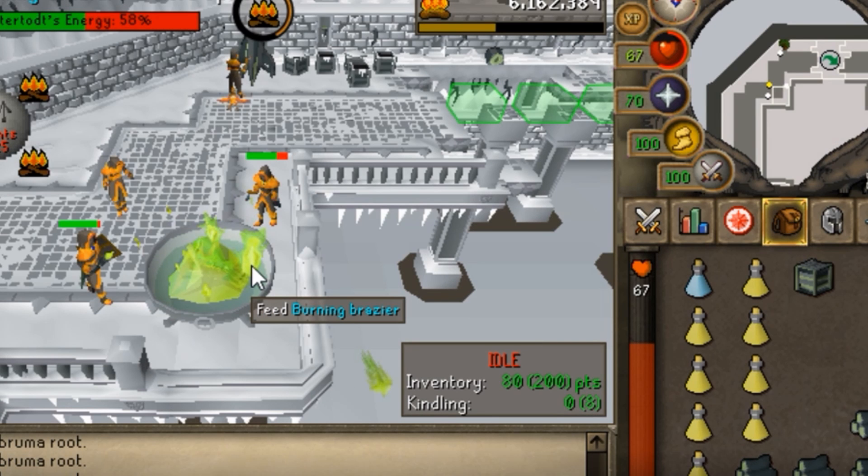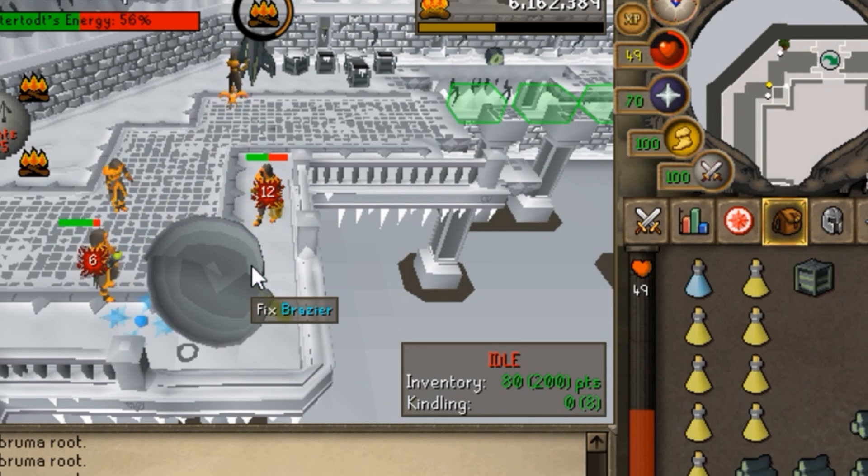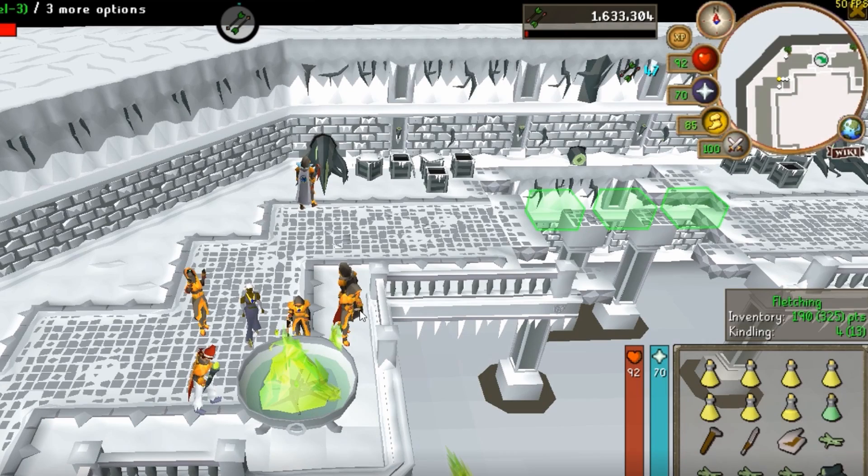Now I want to show you what happens when the brazier gets broken. Here's a clip from a random game where the brazier broke. Watch the snow falling over the brazier — after the snow falls the brazier breaks. In this case I didn't step away in time. As you see, nobody in the area stepped away so we all took damage. You only have to be one square away for this not to hit you.